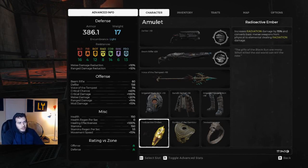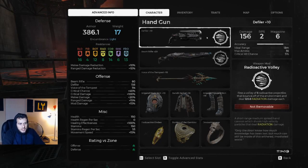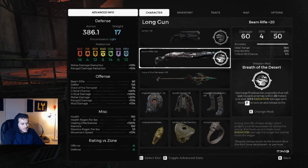Everything on this build revolves around radiation — it's a cool premise, cool idea. The amulet is what's going to lock this down: increased radiation damage by 15% and converts basic melee attack from physical to elemental. We run with Defiler, common sense, right? Radioactive Volley makes all basic shots radiation as well, alongside beam rifle, which is also a radiation weapon. Then we take Breath of the Desert as the mod — it does a lot of damage and has fast regen on the beam rifle. Awesome pairing right there.